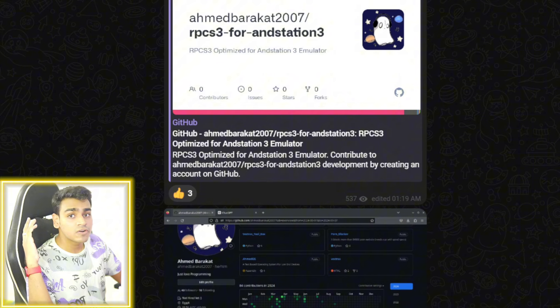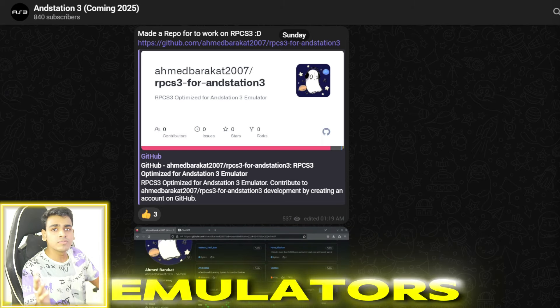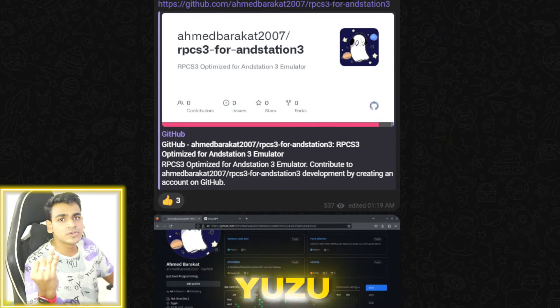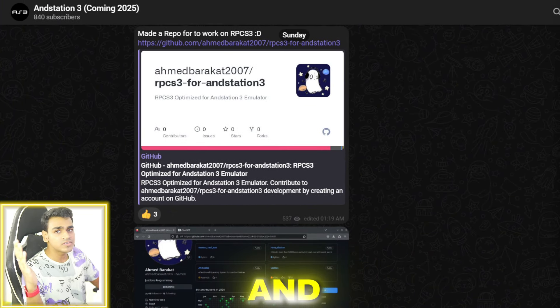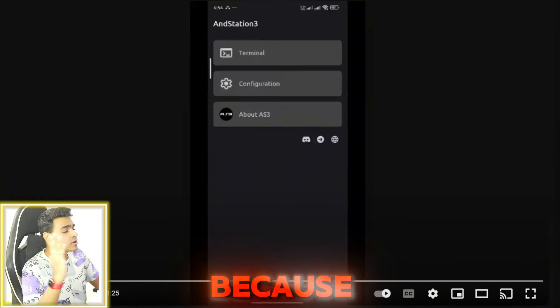To start off, 2024 has been a year of a lot of ups and downs in terms of emulation on Android. So many emulators' development were completely stopped — such as Cassia emulator, Yuzu emulator, Citra emulator — and many of them were also taken down officially. It was a complete L in terms of emulation, but finally things are looking great.